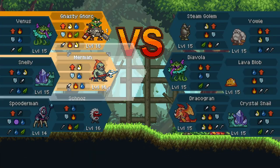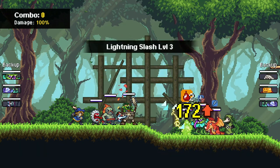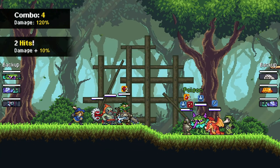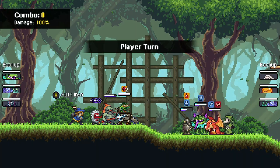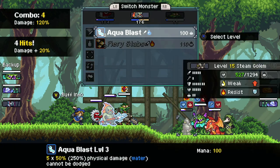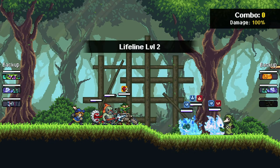Oh yeah, this guy. I forgot about him. I guess our primary goal is to take down the Golem, not Goblin. So we'll poison him and burn him and stuff. There we go, that's some pretty solid damage. There we go, now it's a Yowie.